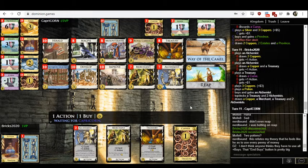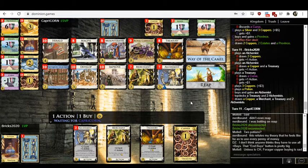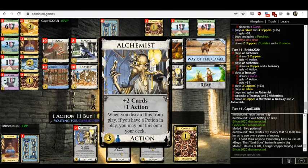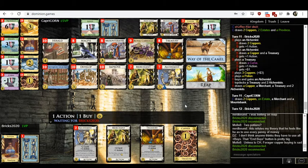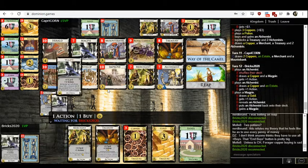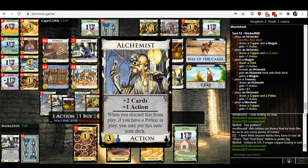I wonder why Bricks doesn't have auto-topdeck on. There's this long wait at the end of each of Bricks' turns because it's prompting them whether they want to topdeck their Alchemists or not — the answer to which is yes, obviously. The easy solution: if you're a player and you right-click Alchemist, there'll be a little button like 'always topdeck' and you can click that. Or go into your settings, there's a setting for auto-topdeck — click it and it always has that option on by default. And it's never going to be a risk — if you happen to not want to topdeck Alchemist in a particular kingdom, you can manually turn it back off mid-game.